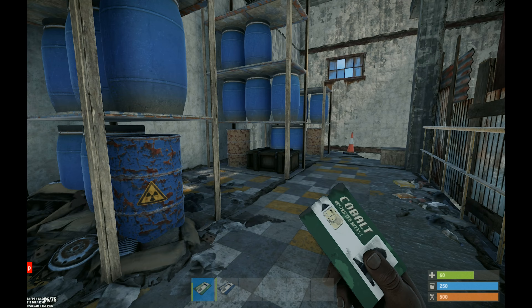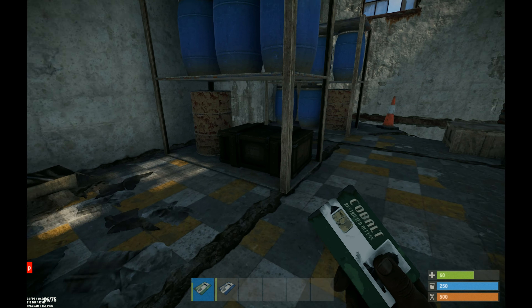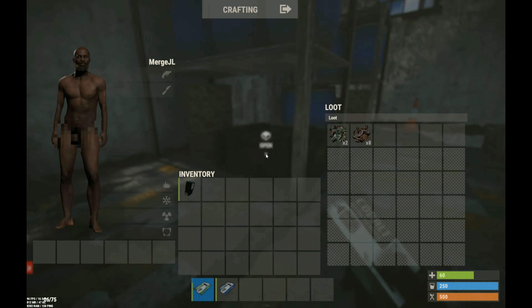Hello everybody, it's Jason and welcome back to another roster video. Today we're going to be taking a look at how to access the green and blue keycard puzzle rooms in the train yard.